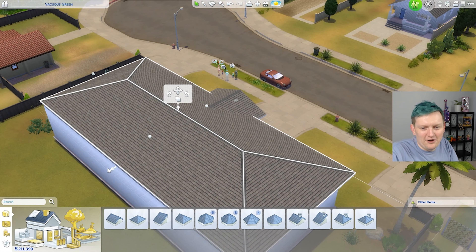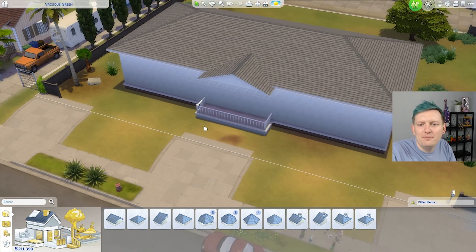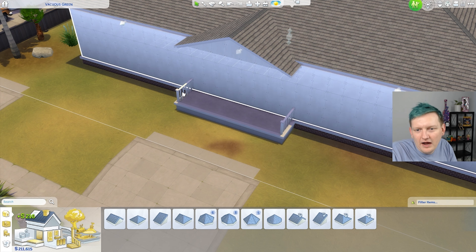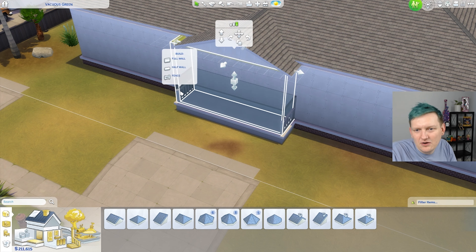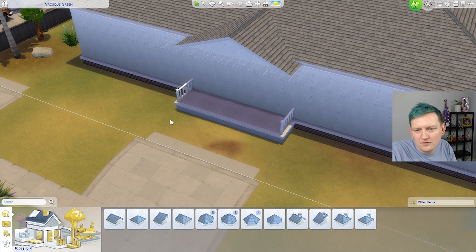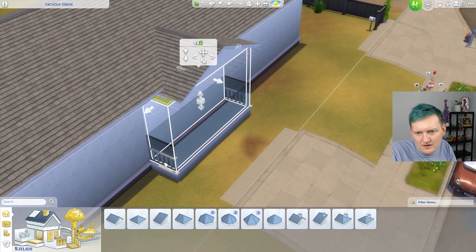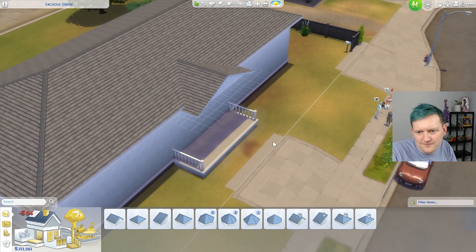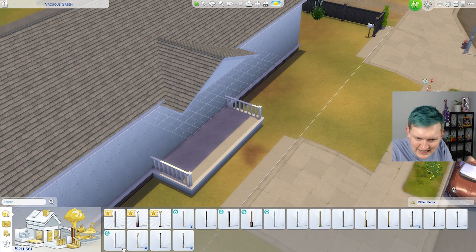The way y'all are going to be so mad that I'm making the ugliest home for my Sims. Remove fence — that's what I wanted. Why is that over here? You know what? That fence can stay. I don't know how to get rid of it, so it can just stay.